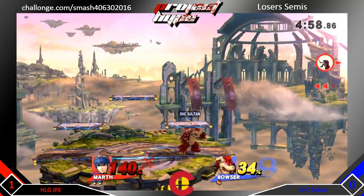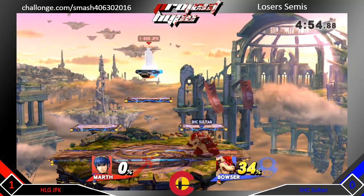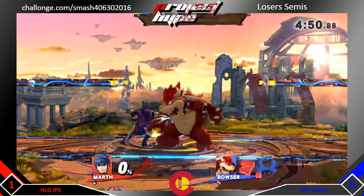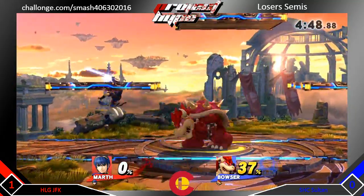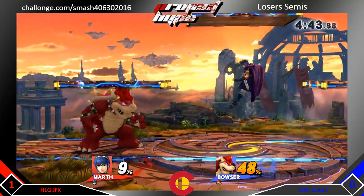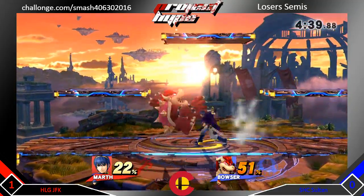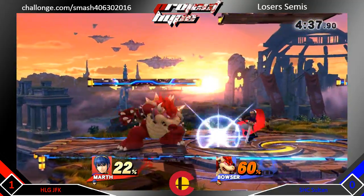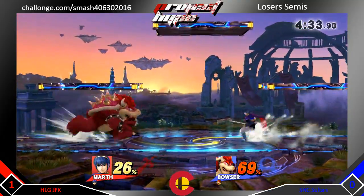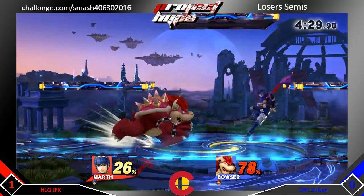Sultan just turns around that tilt and gets that kill. We're seeing a jab into a forward smash but nothing comes of it. Sultan tries to read that roll but throws out that grab a little too early. He blocks that up air. JFK likes that blade dance but he keeps whiffing the grabs, just keeping his spacing.